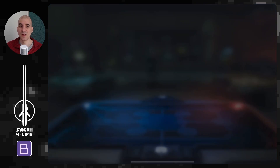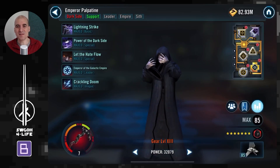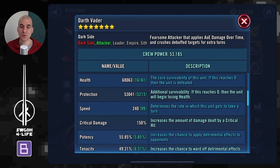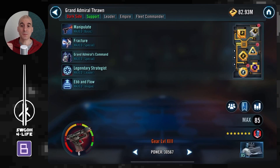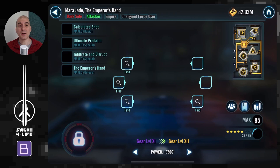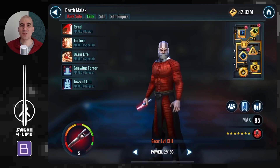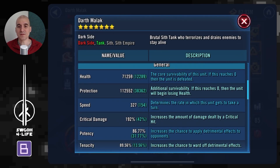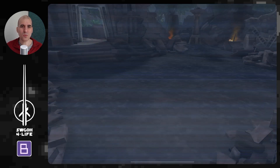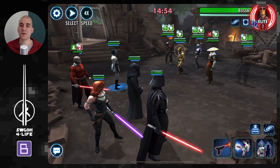One more battle to go — damage over time. Going in with Palpatine for the turn meter train and mass stuns, so we don't have to worry too much about counter-attacks. Vader is modded for offense, but I slowed him down a bit because I want my Malak to go first so he deals damage first and gets Death Mark applied on himself. Malak is basically immune to the extra Death Mark damage, so the enemy gets stuck targeting Malak. I boosted Malak's speed to 327 — when he was around 307, Embo was going first. Get his speed close to 330 and you should be good.